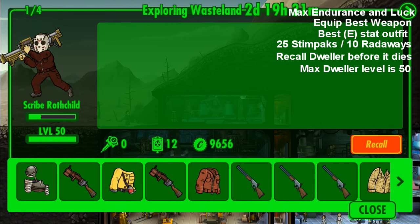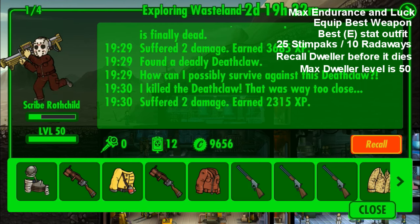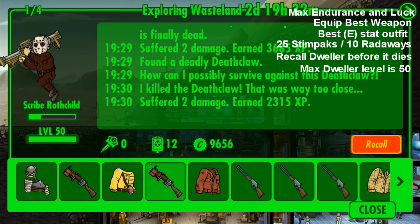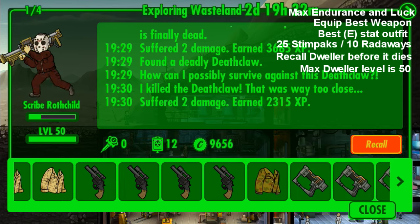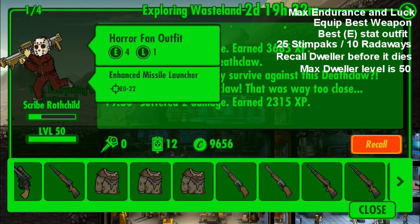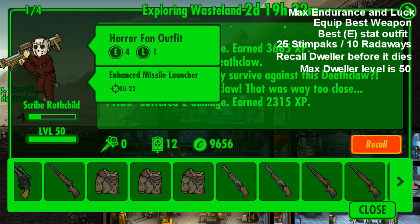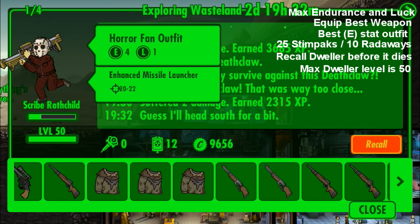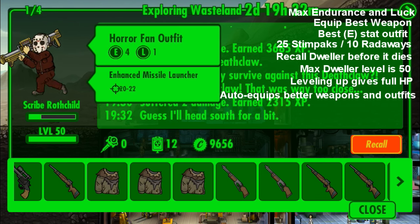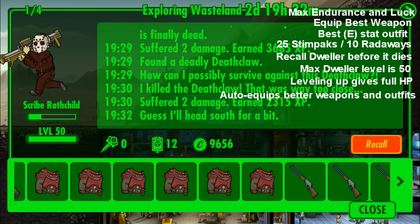Here is my level 50 — he's been exploring for almost three days. Look at all the items that he's got; he's even picked up more Railway rifles. Look at all these items from exploring for three days at level 50, just because he's got such a great weapon and outfit. Also, every time you level up you get full HP, so once you hit about level 35 you're no longer really using stim packs. You're pretty much leveling up to gain all your HP back, and then you'll start using stim packs towards level 50.